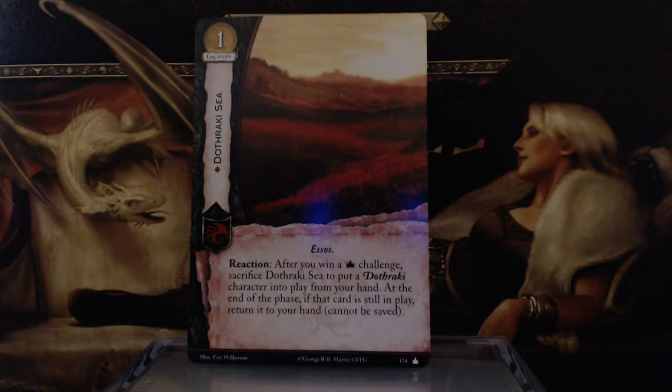Now we have the Dothraki Sea — 1 gold, Essos keyword. Reaction: after you win a power challenge, sacrifice Dothraki Sea to put a Dothraki character into play from your hand. At the end of the phase, if that card is still in play, return it to your hand. It cannot be saved.